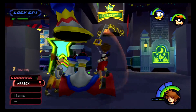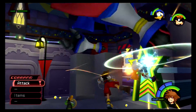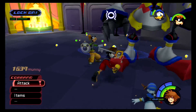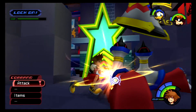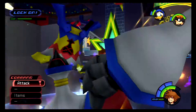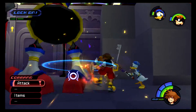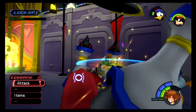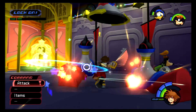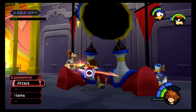Now we finally have Donald and Goofy in our party — well, not necessarily our party, but in the battle. Let's see how long it takes for Donald to faint and for Goofy to follow the same pattern. My friend here is striking the feet first to cripple the heartless. I can't remember — does each foot only have one health bar between them?